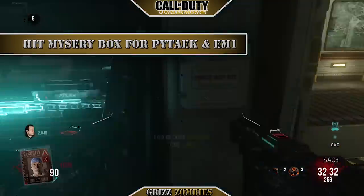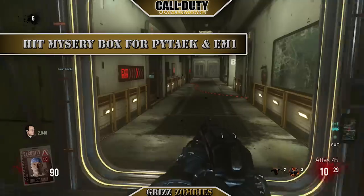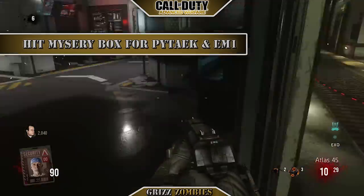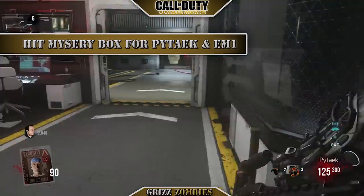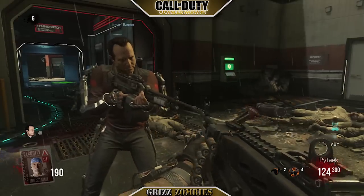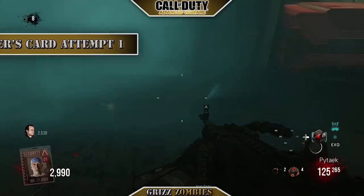The next step is to hit up the mystery box. We're trying to get the Pytek and the EM-1 so we can do Decker and Lilith's card. I happened to get the Pytek, and my partner also got the Pytek — that's double jeopardy, double chance.